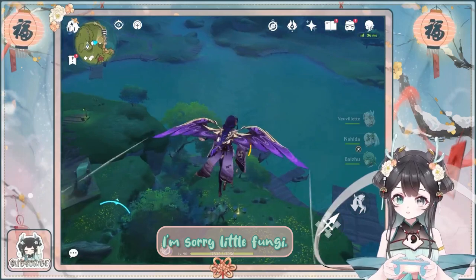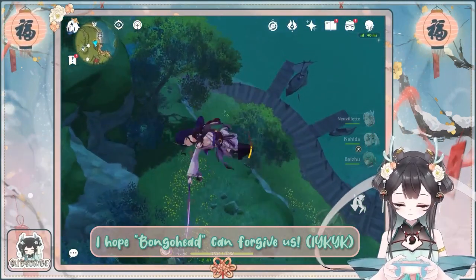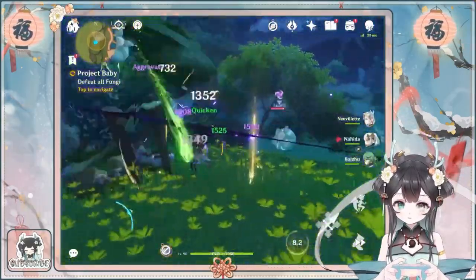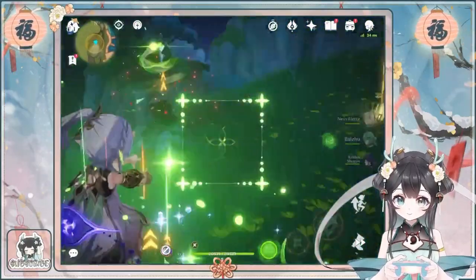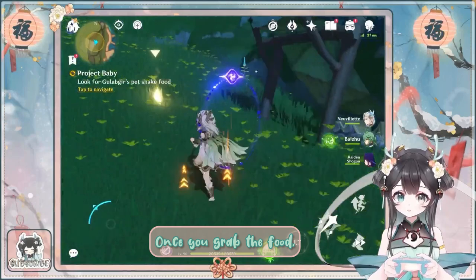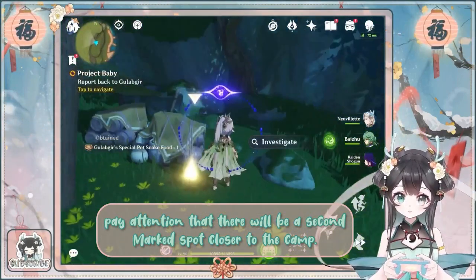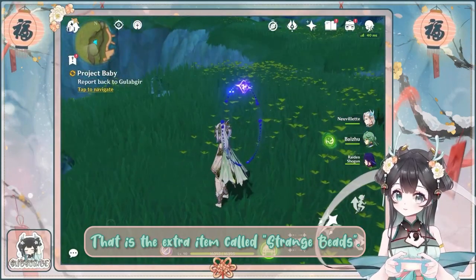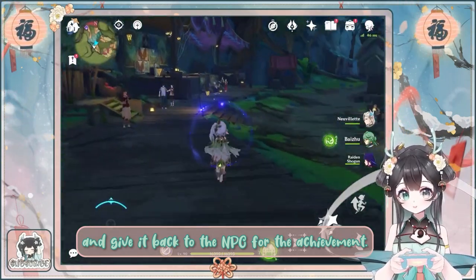That is where you will find the snake food. I'm sorry, little fungi. I hope Bongohead will forgive us. Once you grab the food, pay attention that there will be a second marked spot closer to the camp. That is the extra item called Strange Beads. You need to pick it up and give it back to the NPC for the achievement.